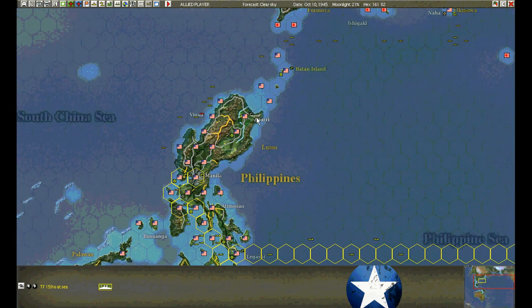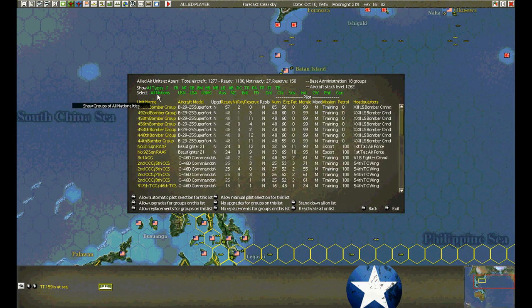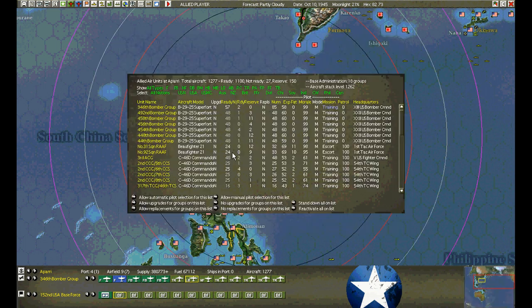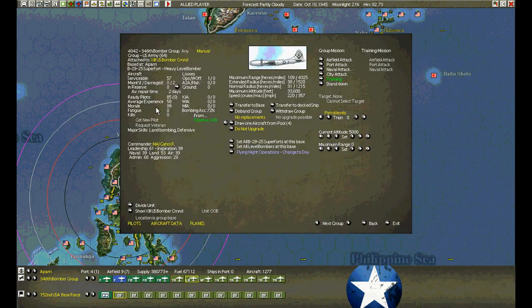We move the heavy bombers up to Apari. Now it's time to bomb — we're going to try a night raid. Here's the night raid — we're going after Shanghai.